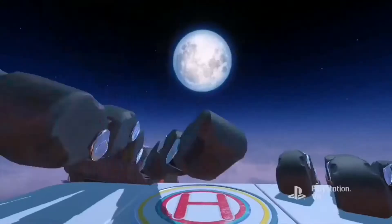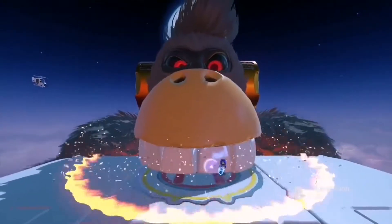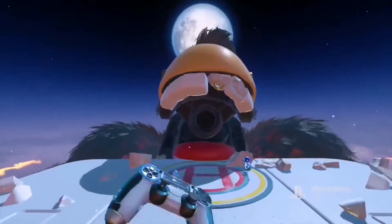Boss fights in action games are always a really important moment. There is this gorilla on top of a building and it is a combination of jumping and punching, but also using the gadgets as a complement for you and Astro to work as a team to defeat these massive beasts.